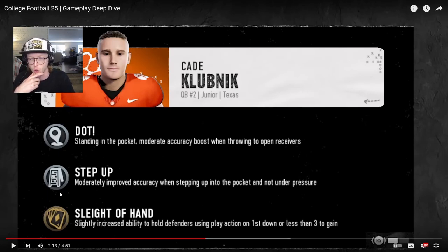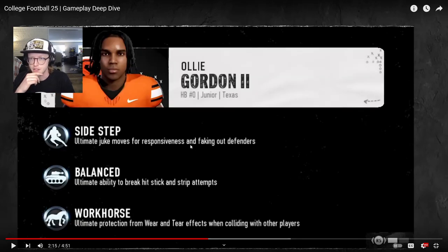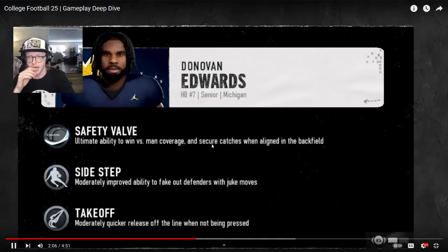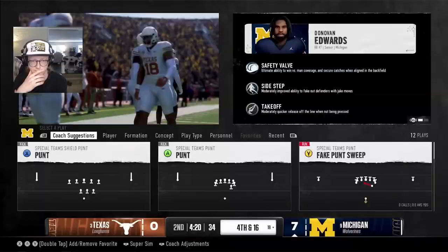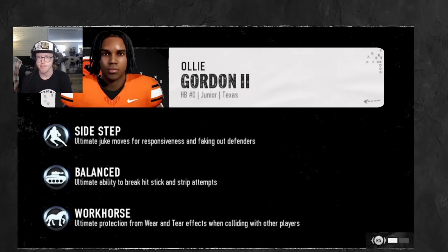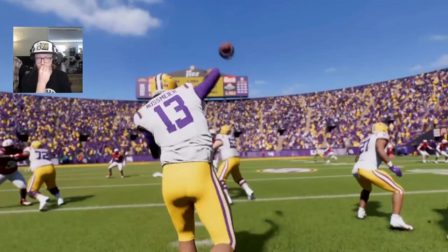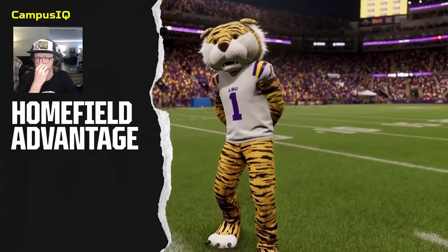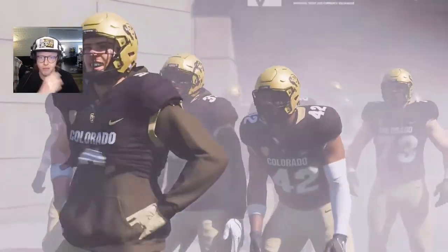Improved sleight of hand — I don't know what the difference between silver and gold is but I'm sure they'll explain that. There's sidestep for better juking, balanced break, hit stick, and strip attempts. Wear and tear is less effective on certain players, providing situational advantages throughout a game that ignite the dynamic and unpredictable moments that make college football so exciting.